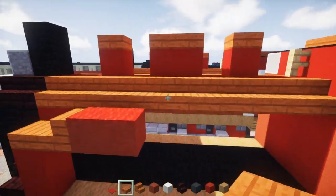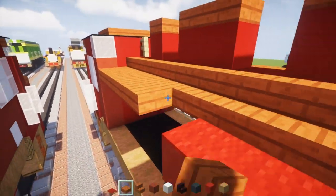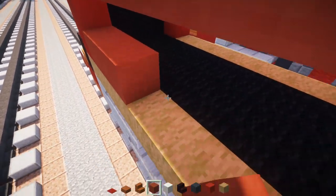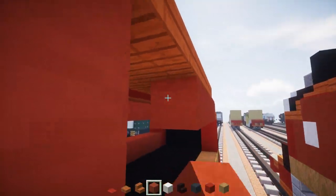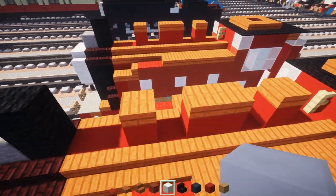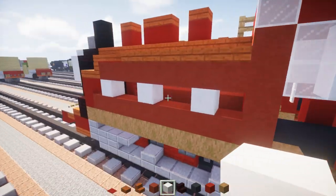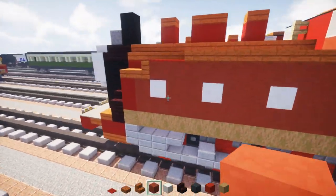Going up, add acacia wooden slabs all the way across to the front of the cab — same thing on the other side. Add a row across using red terracotta on top. The bottom and middle will have some initials — not sure what they quite stand for, but there are some letters. Take quartz and skip one block, add one, skip two, add one, skip two, add one. Fill in the rest with red terracotta. Same thing on the other side.